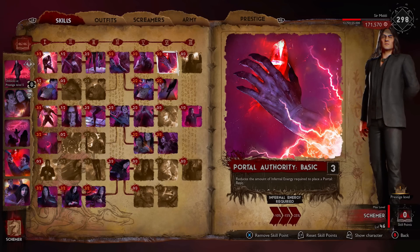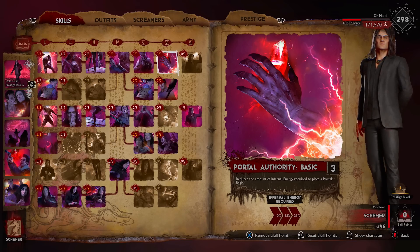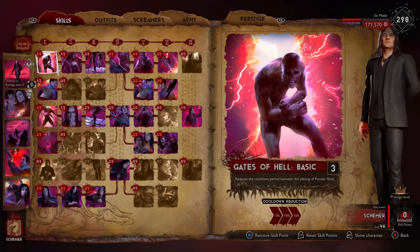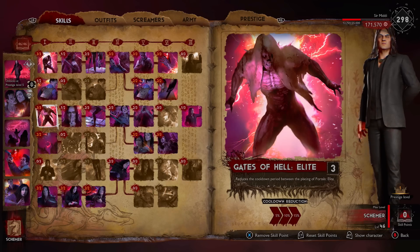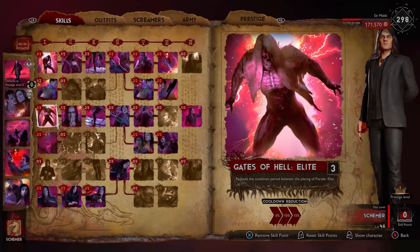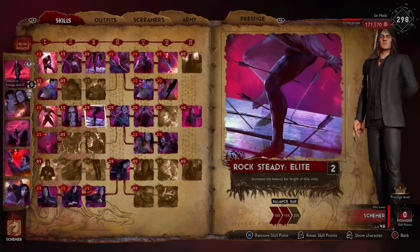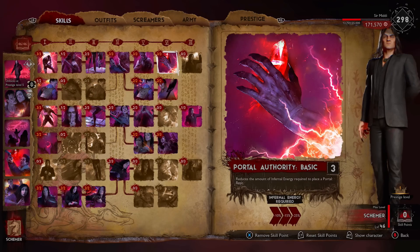His only issue is you can't really put points into anything that increases his infernal energy, apart from reducing the cost of portals. That means you can throw them down, a survivor walks into them, you can straight away possess them and put early pressure on survivors. I prefer the basic units — especially if there are warriors, you can go absolutely ham. Also reducing the cooldown period between placing portals is important, and I'm pretty sure that works with the trap ones as well.